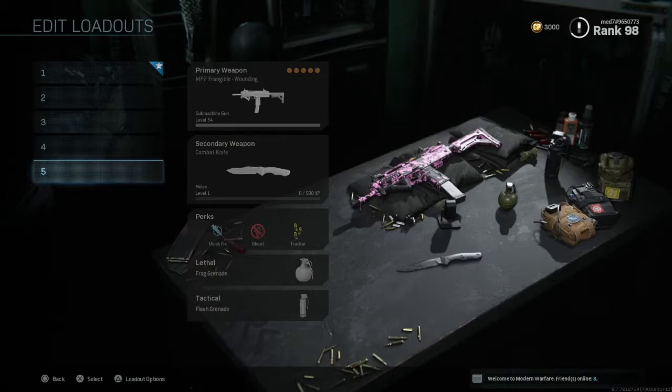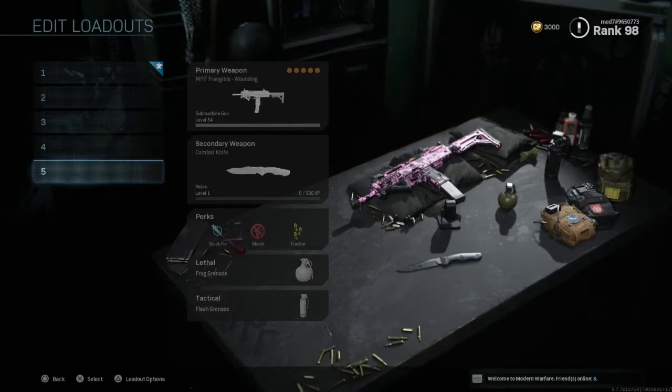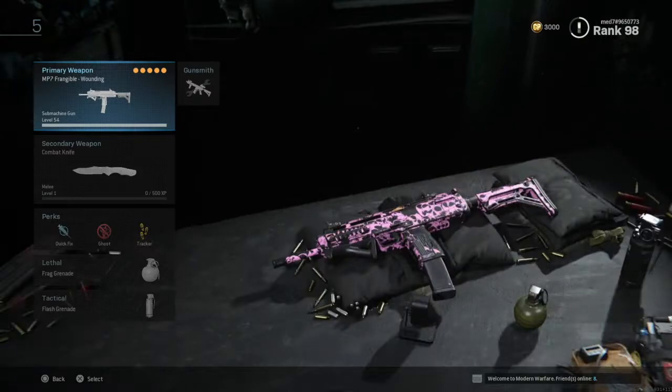That weapon is going to be the MP7. Don't worry if you haven't unlocked this weapon — it's at a very high level, one of the final levels. But if you do the boot camp challenges, they're super easy. You can do them within an hour and you'll actually unlock this gun anyway, which is insane.